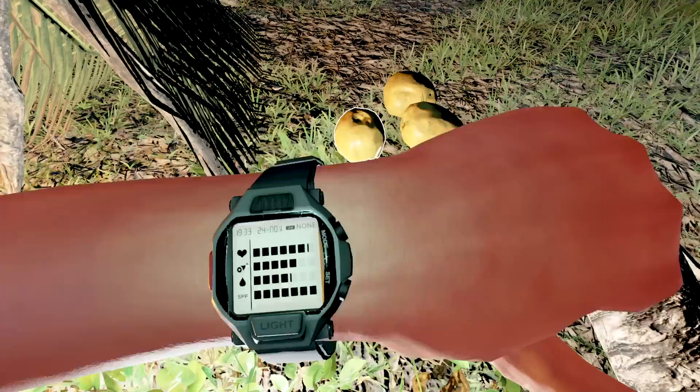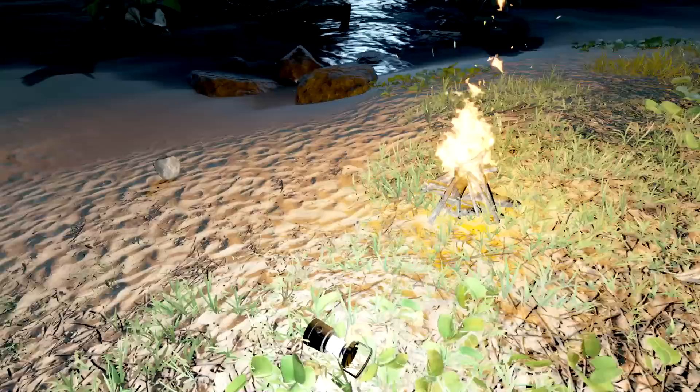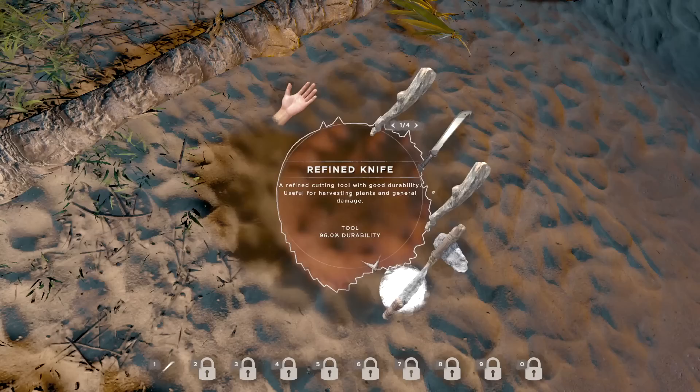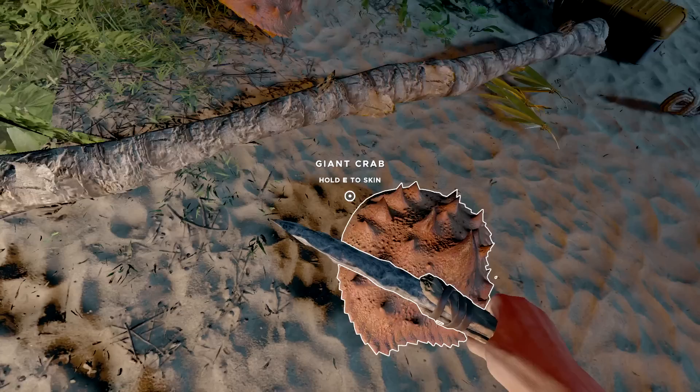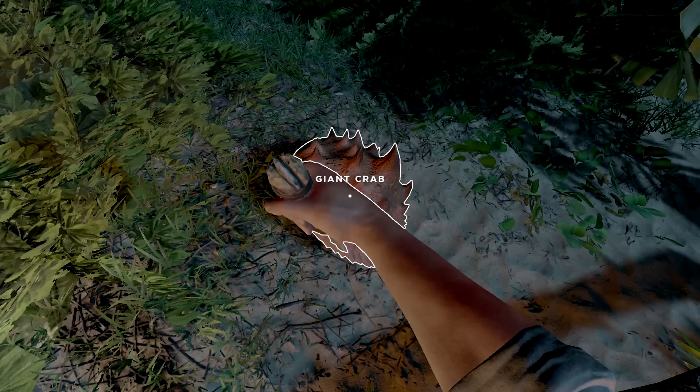We're gonna try and see if we can get ourselves a tarp or something. I didn't see anything on this island to start with, so pretty harsh to start like this, but we'll do our best. A couple coconuts — shouldn't get the hershey squirts right away. We could cook up ourselves a little crab action, we can skin this up. That'll help us move up some of our cooking skills. How am I doing on energy? We're okay — everything else is good.